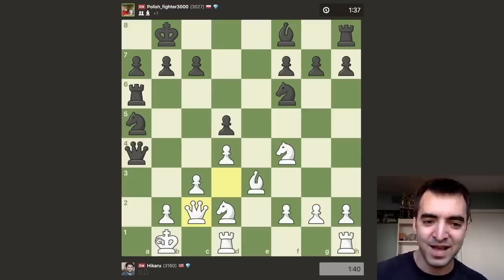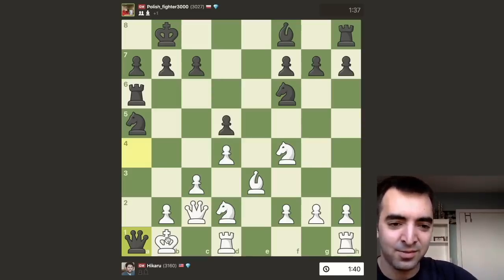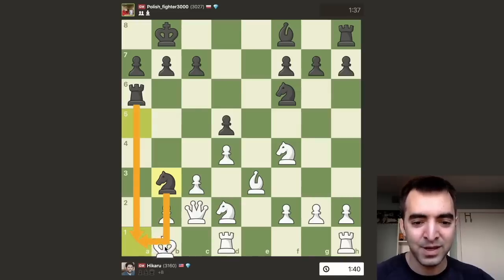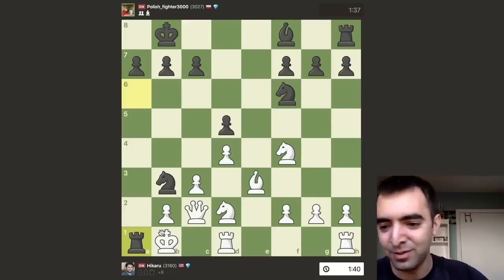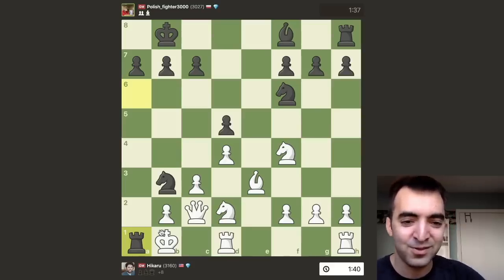The knockout blow is yet another queen sacrifice — queen a1 check — telling Nakamura, just take my queen. And Nakamura actually just resigned here, so the queen was never captured. But if the queen was captured, there's a very beautiful mate in 2: after knight to b3 double check, the king would be forced back to b1, and now rook to a1 is game over. The game itself was 19 moves — not every day you can take down the number one blitz player in the world, in blitz, in less than 20 moves, with not just one but two queen sacrifices.